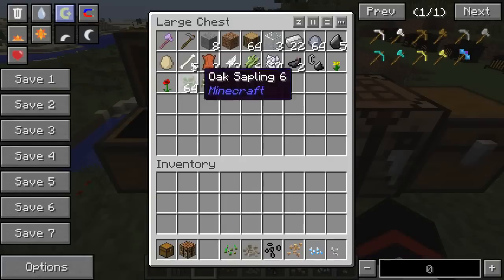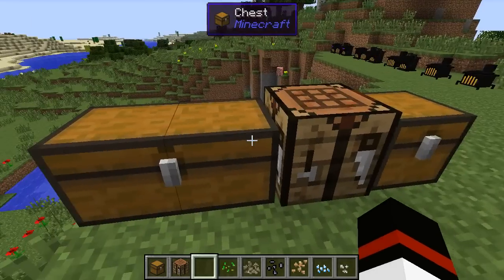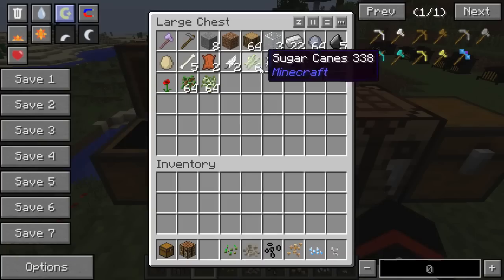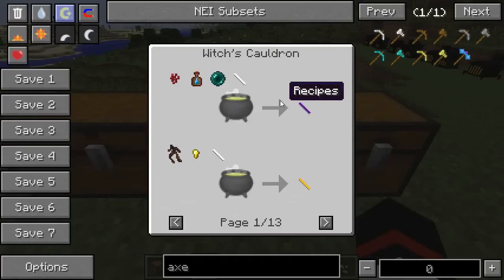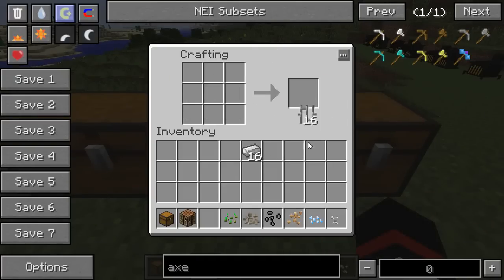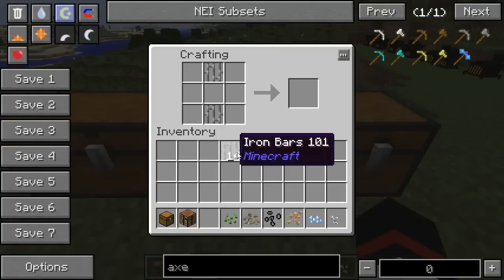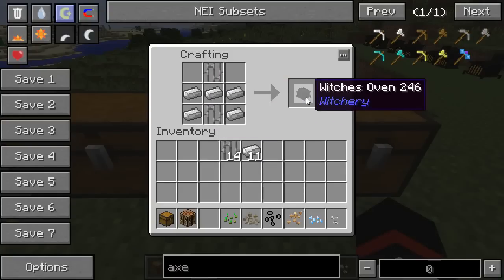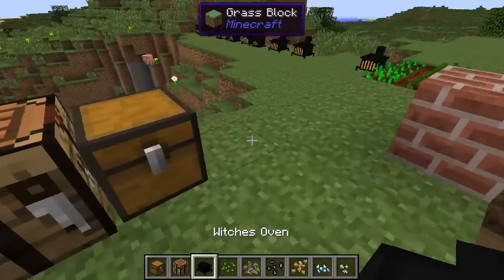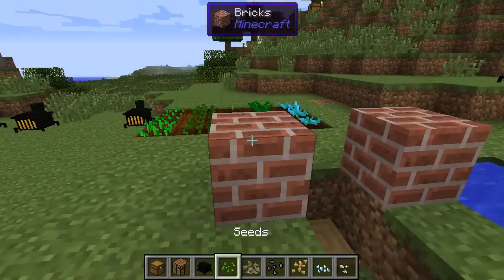The first thing I would suggest you do is make a witch's oven. The way you do that is grab a bunch of that iron, make some iron bars. Place an iron bar top and bottom and then make a little helmet shape out of iron — that gives you a witch's oven.